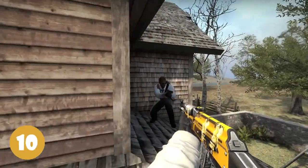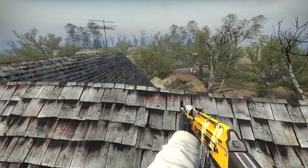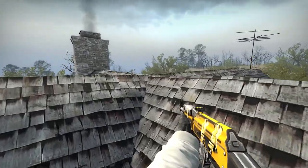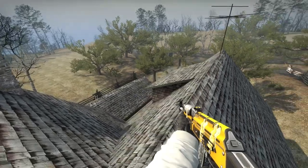And lastly, tip number 10. You can actually boost someone up the main roof which will give you a great view of the entire map outside. It's also easy to get down to the bomb site. This tip is especially good for terrorists.